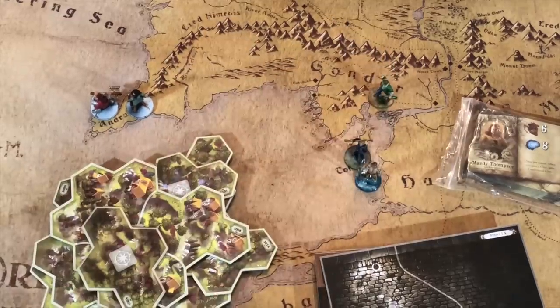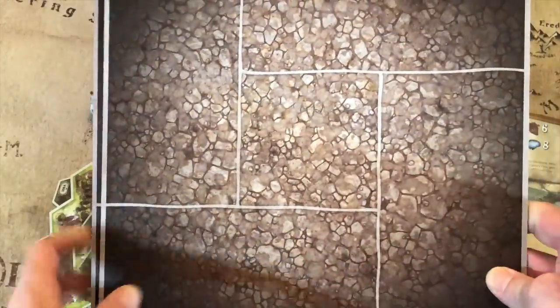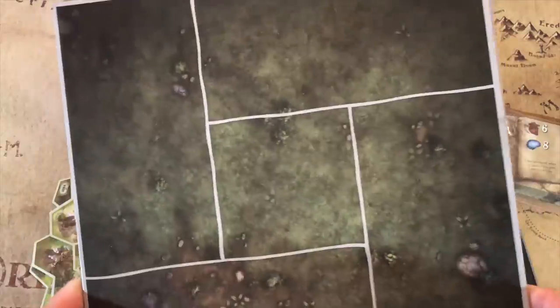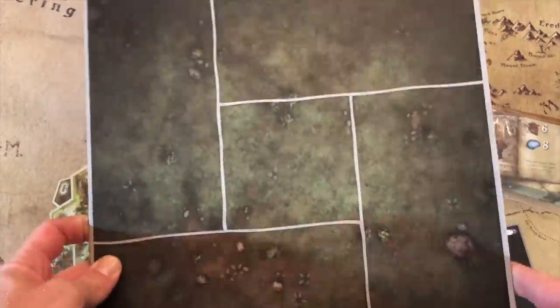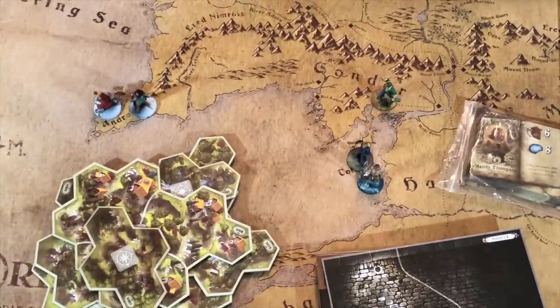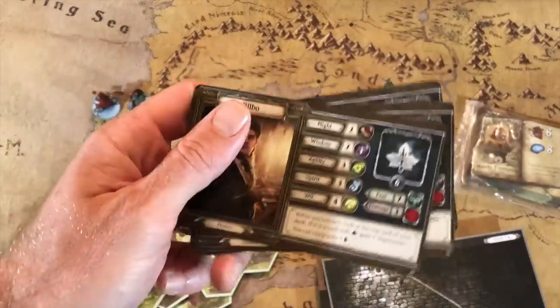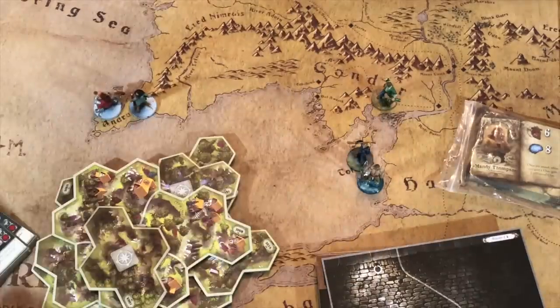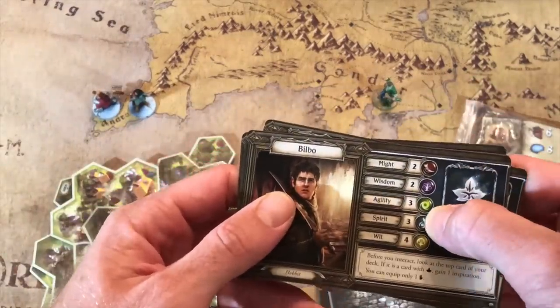Lord of the Rings has one other aspect that Mansions does not — a tactical board. It's just a five-space board, grass on the front and mountain on the back, and certain things can be added to it like a fire pit or walls to give certain benefits. This makes for a smaller tactical board where you have to think more carefully about your tactical decisions.